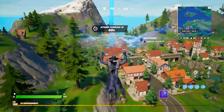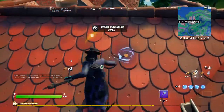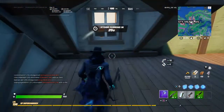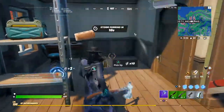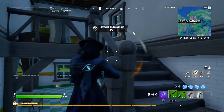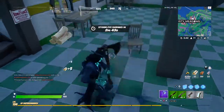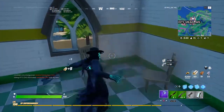I like to land over here at the house - usually there's two chests. Seems kind of quiet in this round; doesn't seem like there's a lot of people. We may have a crack at this. Here's one chest. Seems like there's somebody here already. That's one down. Grab some materials real quick.